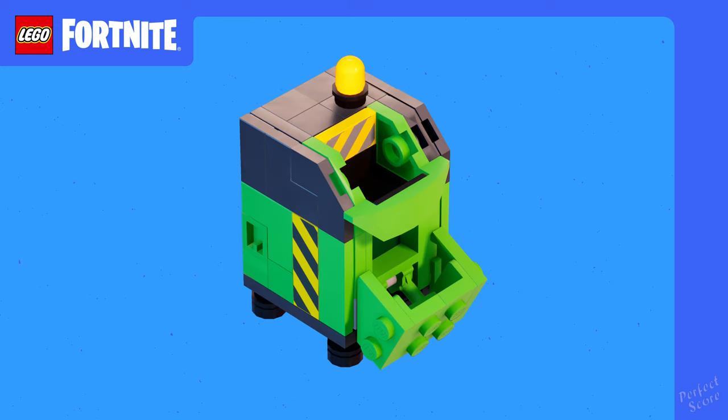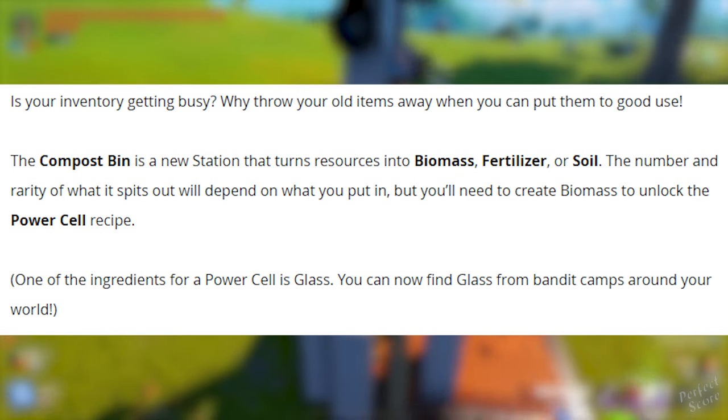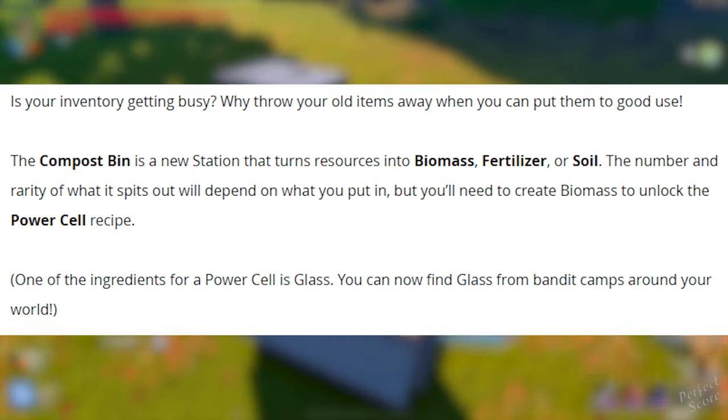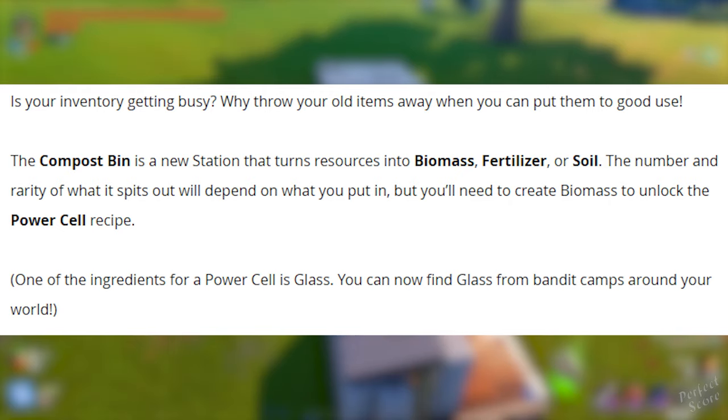How to power vehicles: LEGO Fortnite operates on an eco-friendly fuel policy to protect your world's precious biomes. You can recycle your old resources into clean energy with a brand new station, which is the compost bin. This turns resources into biomass, fertilizer, or soil — the number and rarity of what it spits out will depend on what you put in. You'll need to create biomass to unlock the power cell recipe. One of the ingredients for a power cell is glass, which you can now find from bandit camps around your world.